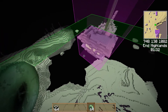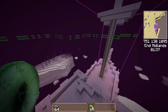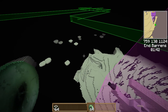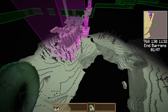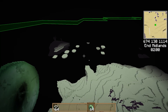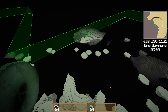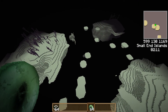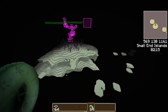Because I do like the biome. What is on this side? So that's the Barrens. I assume the area with these little islands — so that's the small end islands, Barrens. It's quite cool, anyway.